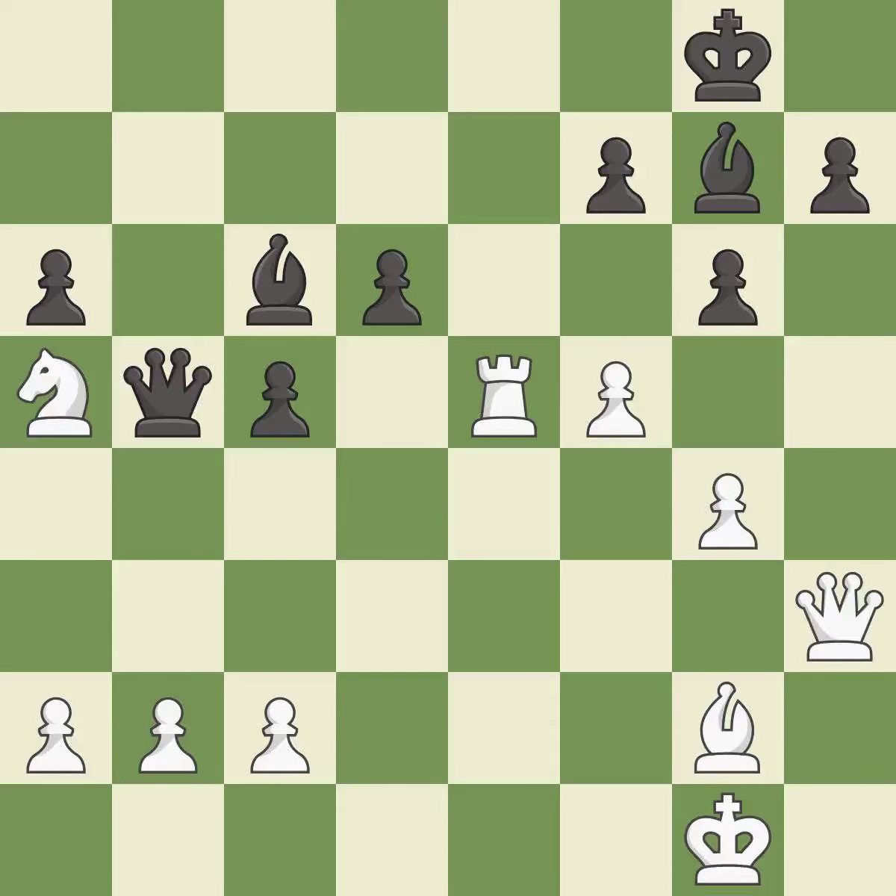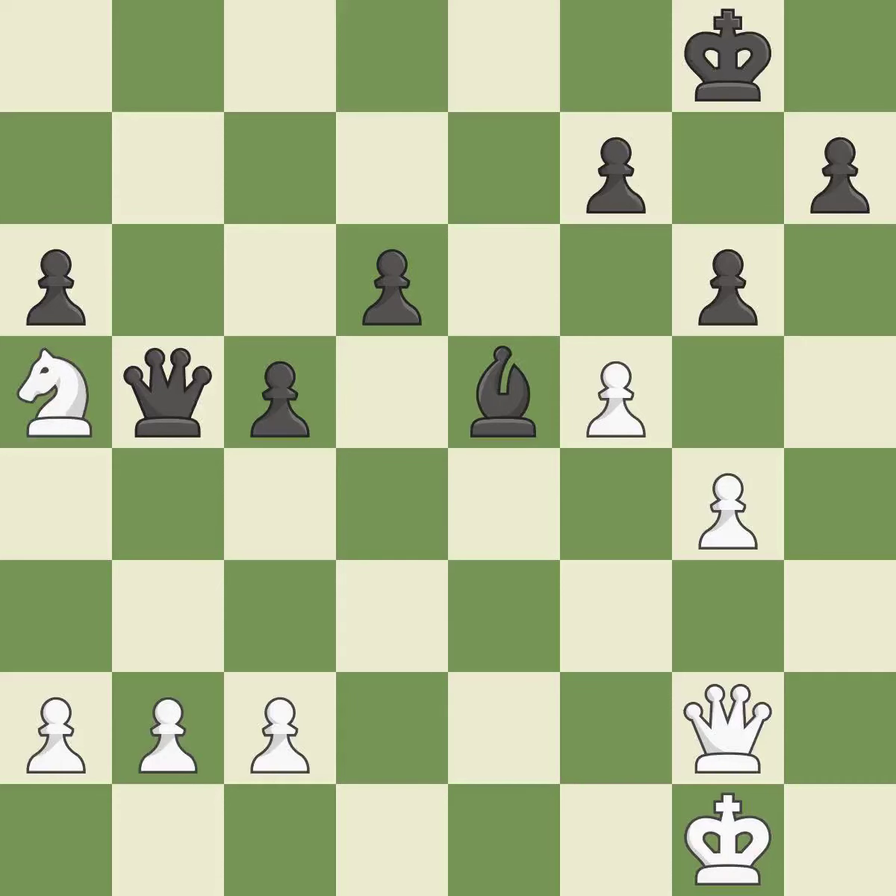This is the only good move. This threatens to force eventual checkmate — a great move. Backs off — good. Recaptures from a previous move. This is the start of the endgame and black is winning — best.